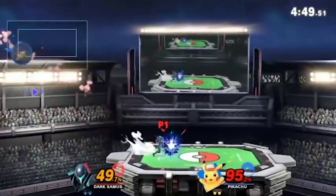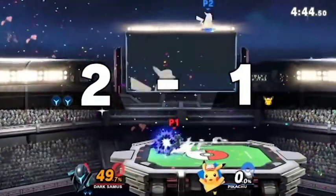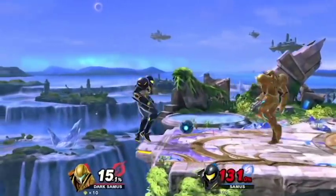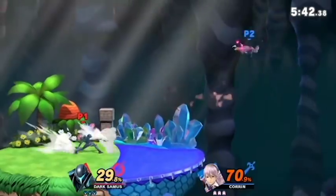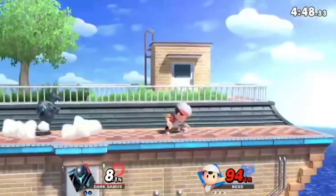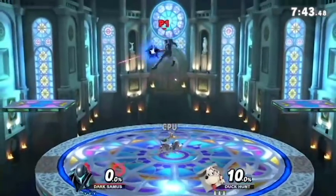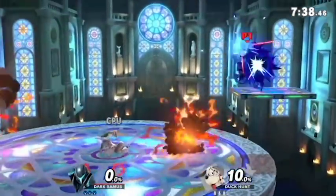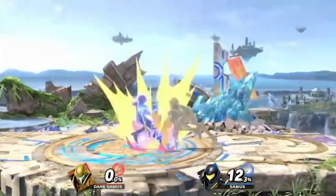Bombs are a very nice close range zoning tool that lead into a ton of things. They're really good for ledge trapping or two-framing, and you can do a tricky knockout combo at the ledge with bomb into down air spike. I talked about recovering and stalling using bombs in my last Samus video, but once you're more comfortable with Samus you should practice getting bomb follow-ups. Some final random notes: catch double jump landings with a charge shot or grab, and practice reversing, turning around, and wavebouncing your charge shot. I also like using a run-up pivot F tilt for a surprise approach because of how much priority it has, and for retreating, a reverse aerial rush Z-air is pretty good.